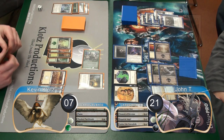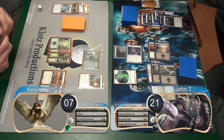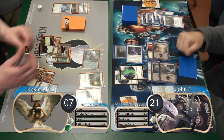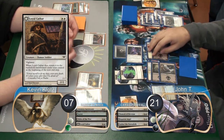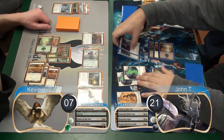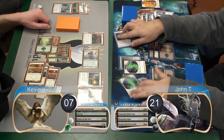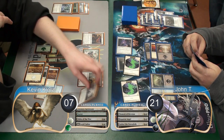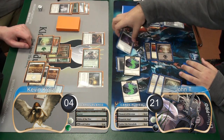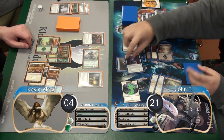I attacked with my Werewolf again, so John just chump-blocked with one of his Humans and got himself another Spirit. Then I played a Nibblis of the Mist and followed it up with a Loyal Cathar, which caused my Werewolf to transform back at the beginning of John's upkeep. John then attached his Mask to one of his Spirits and attacked with both Spirits along with his Angel. I chose to chump-block the Angel with my Nibblis and take the other 3, going down to 4. John then moved his Mask over to his Angel and passed the turn.